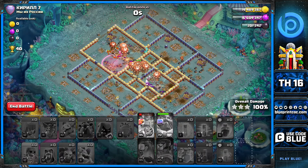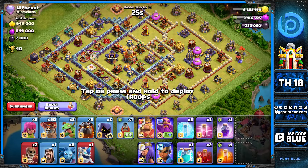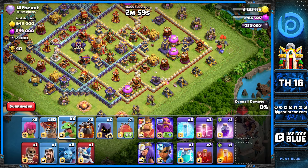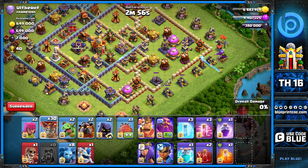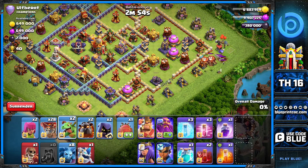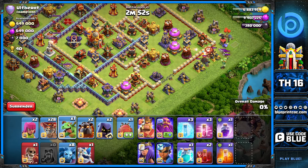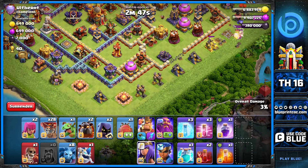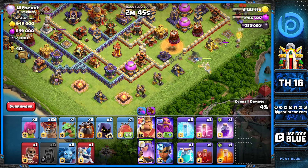Now onto the second ring base with the blimp. You see this type of base a lot. The general plan is to send the sui into an area where you can tank with skellies while keeping your sui alive. We start with some small funnel on the right side using a baby dragon and a few bombs because of the tesla.